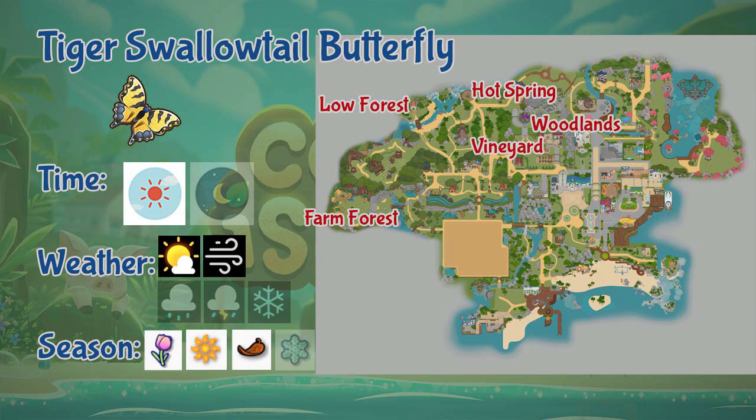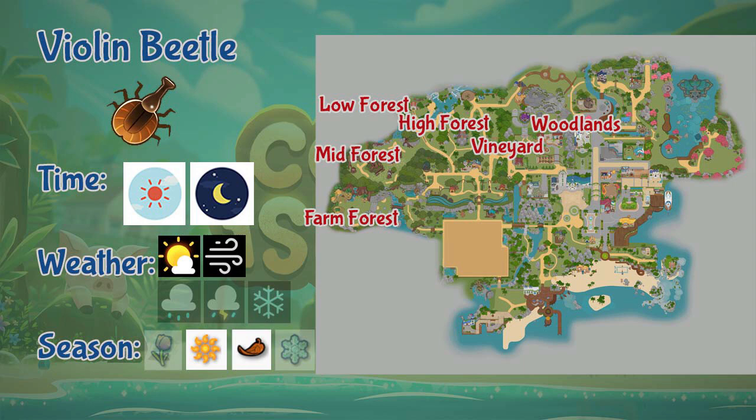Next we have the Violin Beetle. You can only find Violin Beetles in woodlands, forest, and the vineyard. It appears the whole day in sunny and windy weather, and during summer and fall seasons.